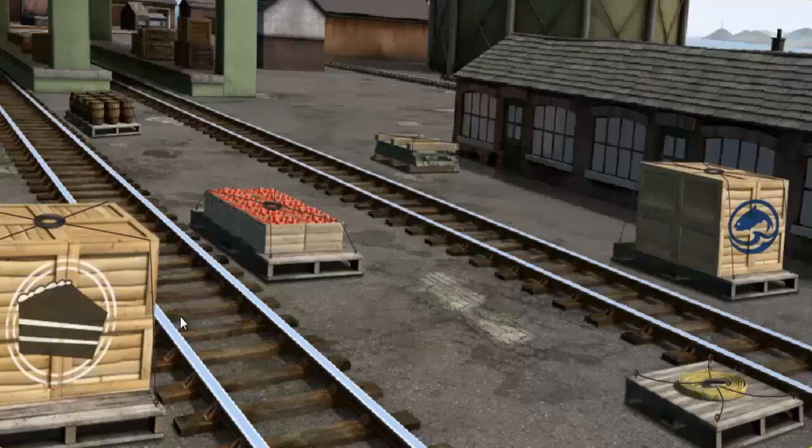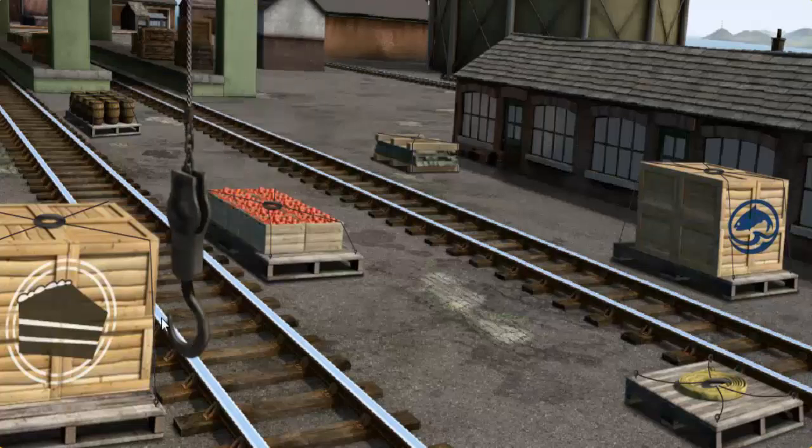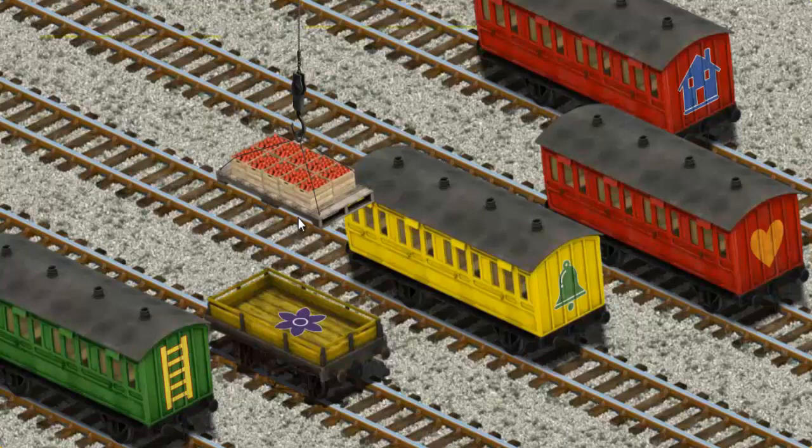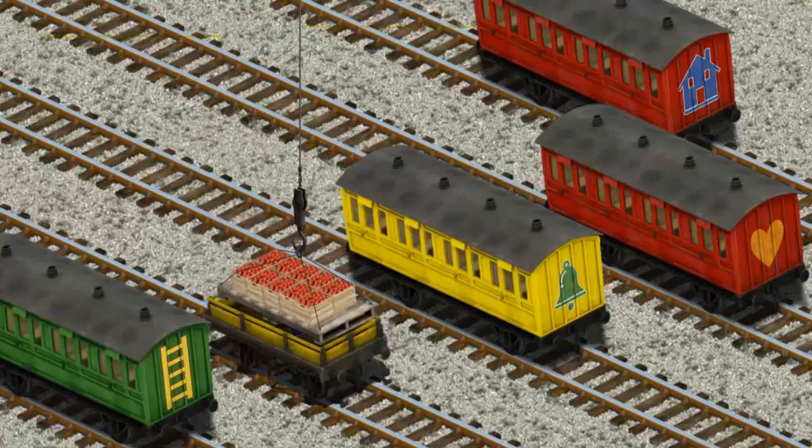It's a busy day at Brendam Docks. Thomas and his friends have many deliveries to make. Diesel must deliver the crates of apples to Farmer Trotter's Farm. Show Cranky where the crates of apples are. That's it! Let's lift and load. Now the cargo must be loaded. Show Cranky where the yellow flatbed with a purple flower is. There you go!